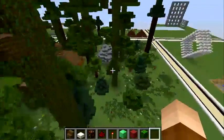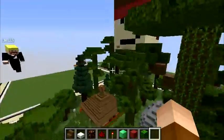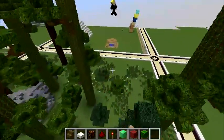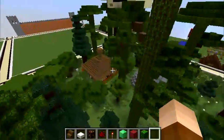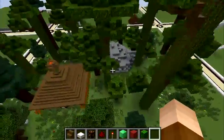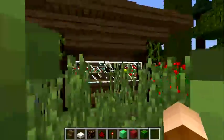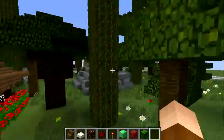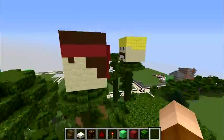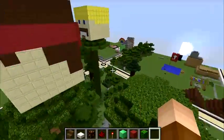We worked on this like last year, and yeah, it was sometime around there. I think we did pretty good. So it is a secret base — the idea is that it's basically an abandoned forest. We've got this abandoned house here, and we've got an old cave formation, tons of trees, and our heads, because we wanted everybody to know who made it.